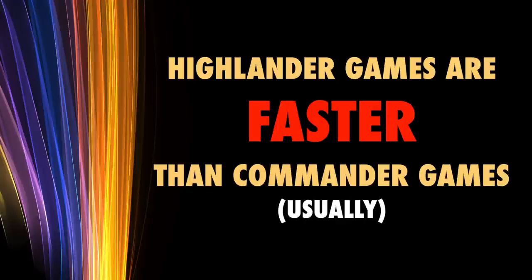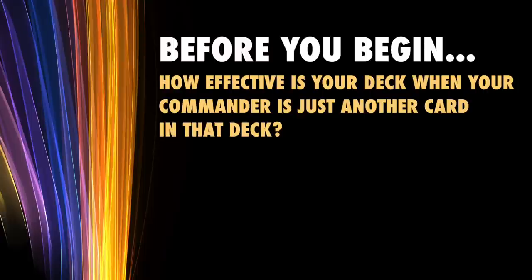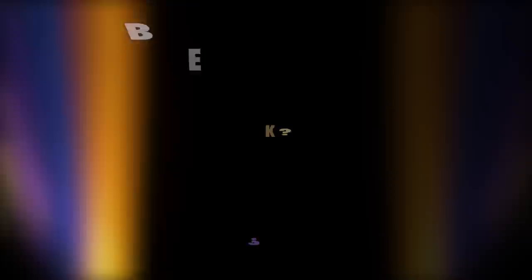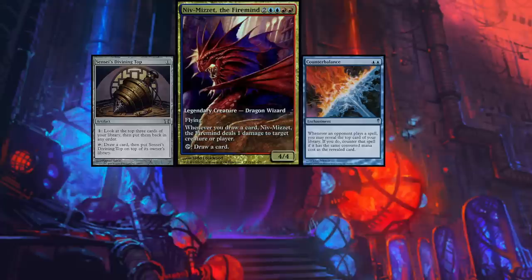So before you just take your Commander and shuffle it into your deck to sit down and play a game of Highlander, some important questions need to be asked. First and foremost, how effective is your deck if it does not have a Commander? How does your deck play when all 100 cards are shuffled together equally? Instead of beginning with a Commander, singleton decks such as Highlander begin with a deck type or deck strategy — whether you want to build a Tribal deck, a Combo deck, an Aggro deck, a Permission deck, and so forth. Most Commander decks have an extreme emphasis on their Commander, and the other 99 cards are usually meant to interact with the Commander in a highly synergistic way. Some even rely on the Commander as a win condition. But in Highlander, you can't count on that Legendary Creature card any more than you can count on any other card in your library.